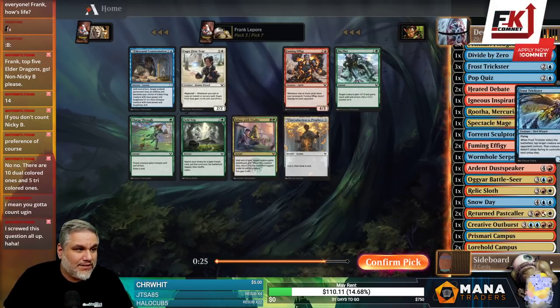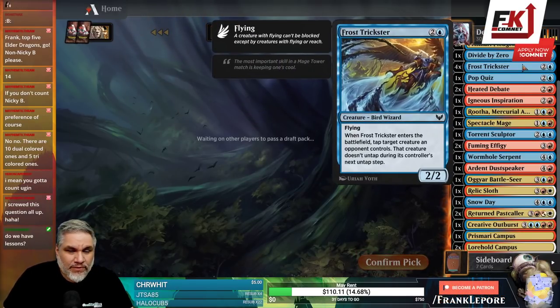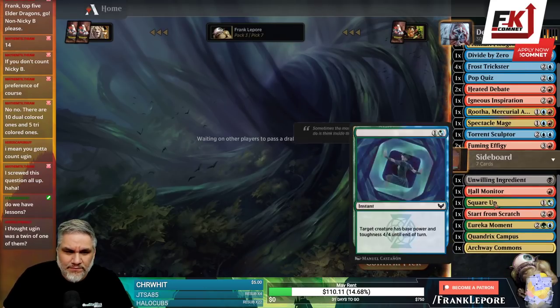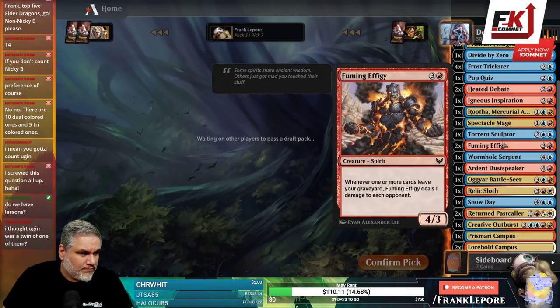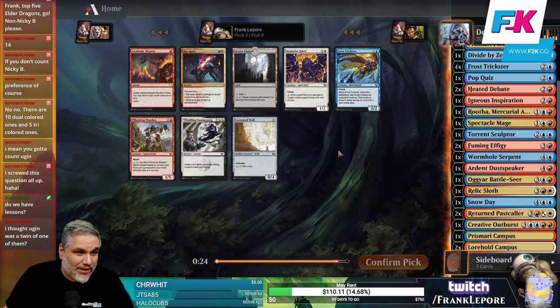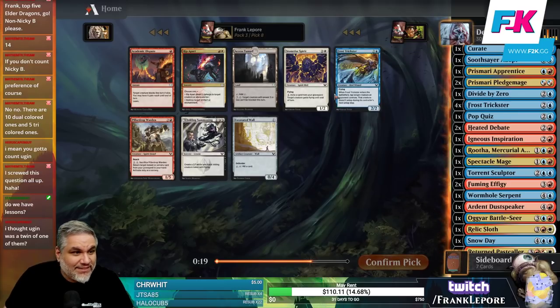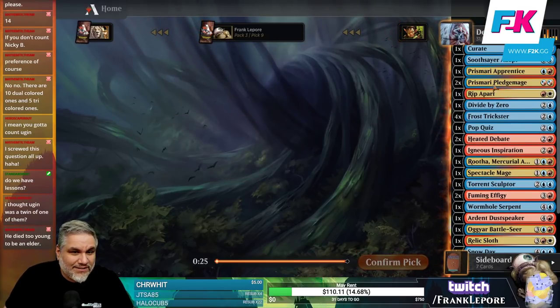Another Frost Trickster — Frost Trickster number 3. If I had to rank my top 5 Elder Dragons, not including Nicol Bolas, because I would actually rank Nicol Bolas relatively high. Wow, Frost Trickster number 4 — number 5? I'm just gonna take Rip Apart here because it's good.